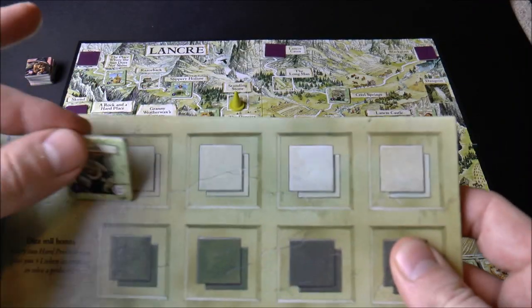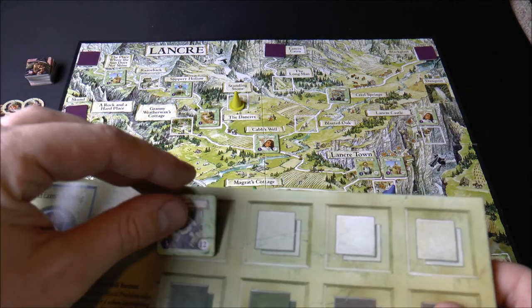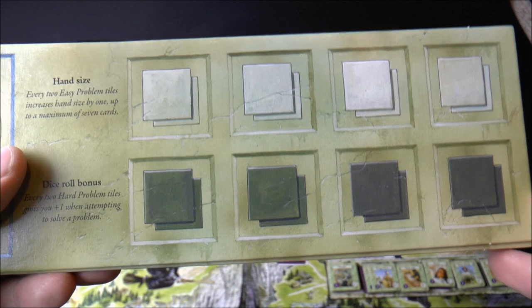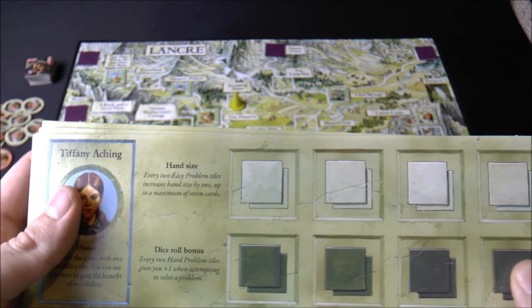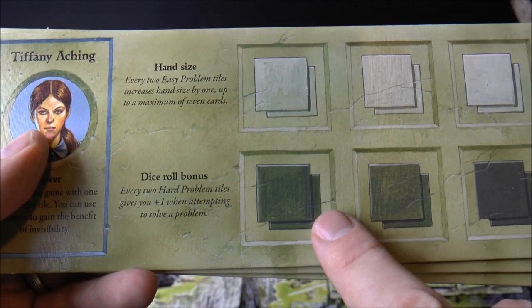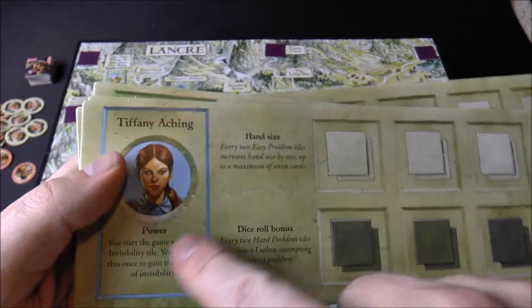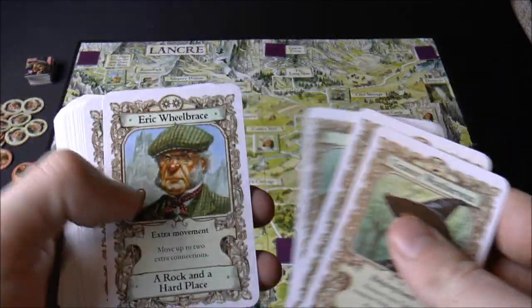When you defeat these problem tiles, you put them in stacks on your player board - a row for easy tiles and a row for hard tiles. Defeating easy problems increases your hand size: normally you have a hand size of three, but for every two easy problems you defeat, your hand size goes up to a maximum of seven. For every two hard problem tiles you defeat, you get a plus one when attempting to solve further problems.